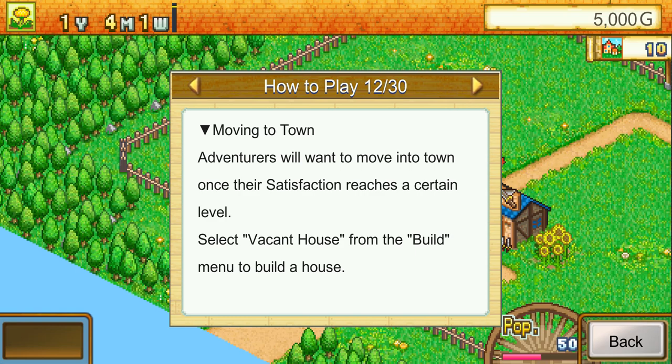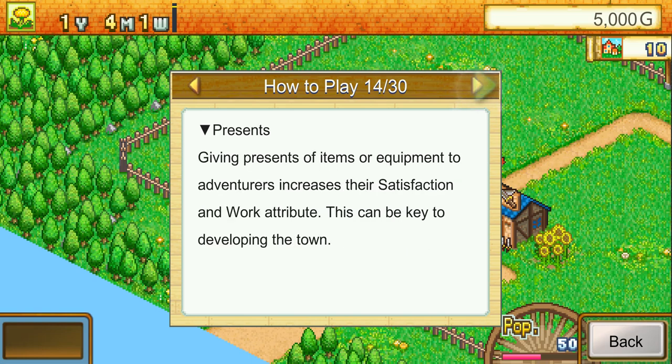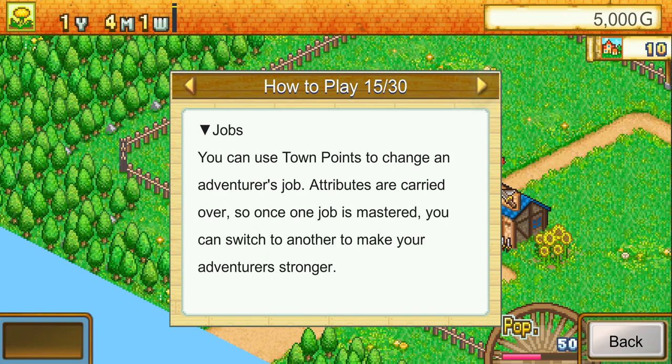Adventurers' work attributes boost their basic attributes, helping them defeat more monsters and contribute to town development. Satisfaction goes up when adventurers use high-quality facilities or are given items as presents. High work attributes can boost attack, number of attacks, and defense. Adventurers will want to move into town once their satisfaction reaches a certain level — build a house from the Build menu. You can use town points to change an adventurer's job; attributes carry over so you can switch jobs to make adventurers stronger.